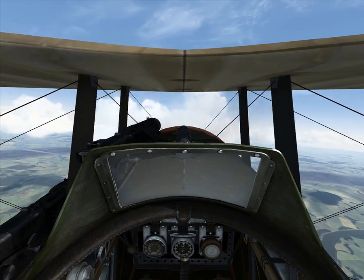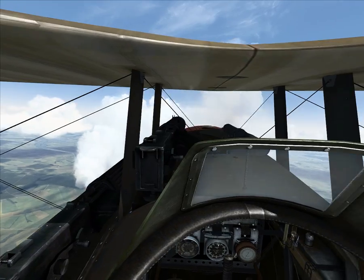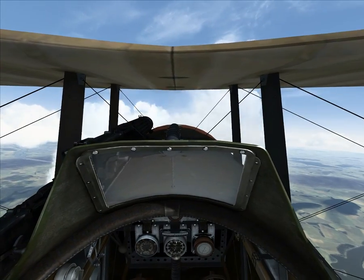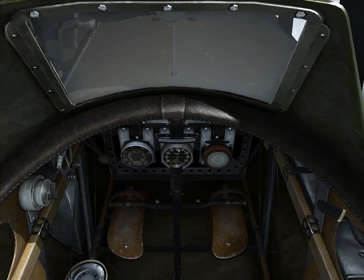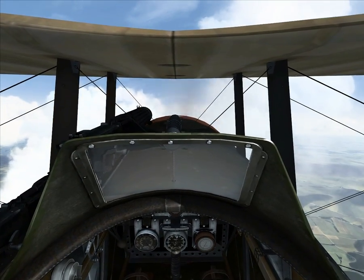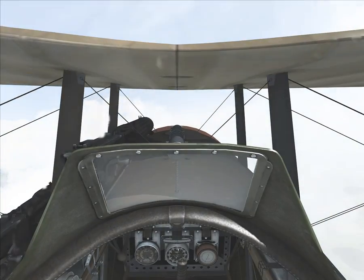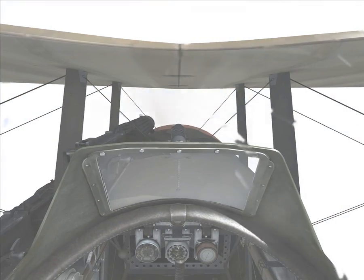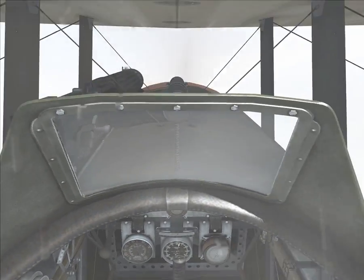Traditionally, as visual flight rules pilots, you're not supposed to fly anywhere near clouds, and you can see why — you completely lose orientation. This is before you had an attitude indicator, which would show you the horizon and where the ground and sky are. It's very disorienting when you have no instrumentation to give you a clue as to what's happening with the aircraft.